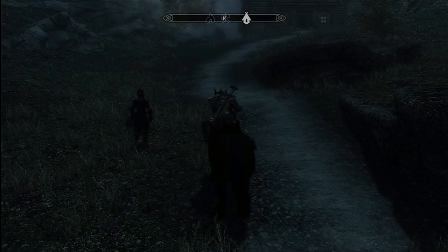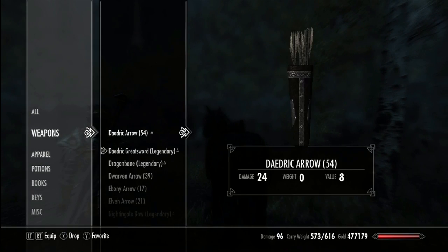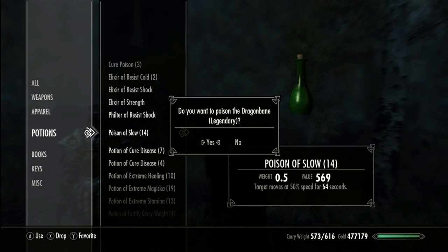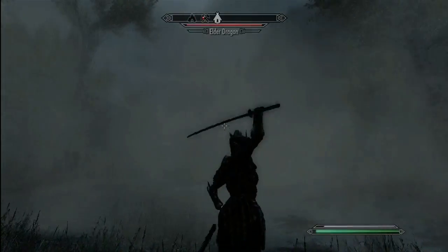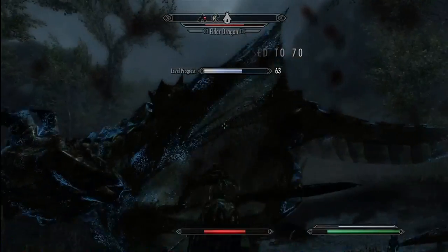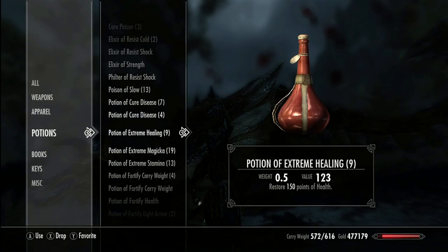Alright, here we go. I always move my horse that I actually own away from the lodge because I don't like the lodge people attacking it. And of course there's a dragon coming, so let me equip my dragon sword here. It's an elder dragon — a frost one, so it shouldn't be too hard to kill.